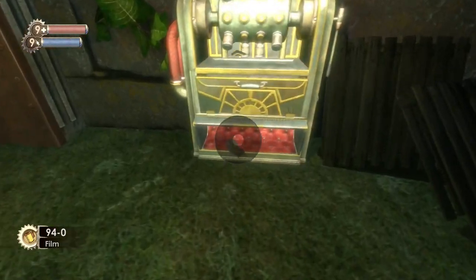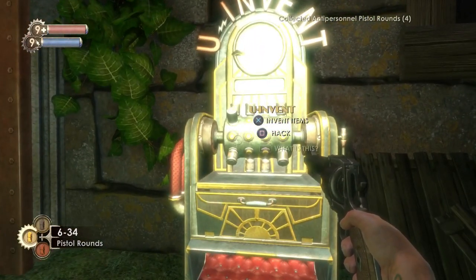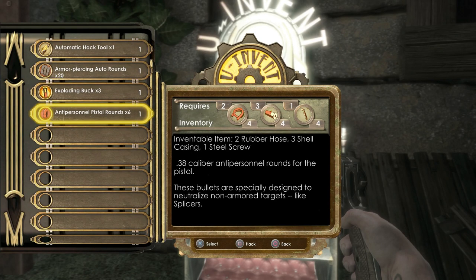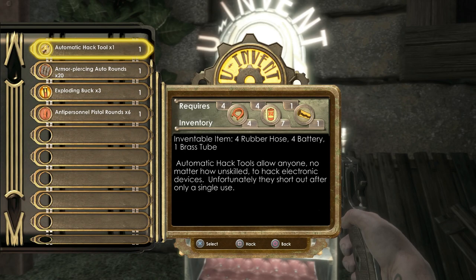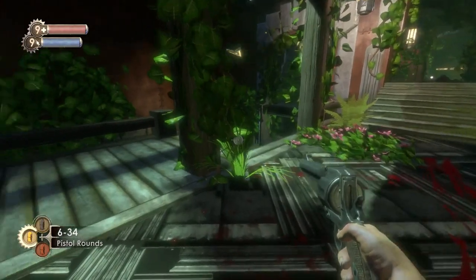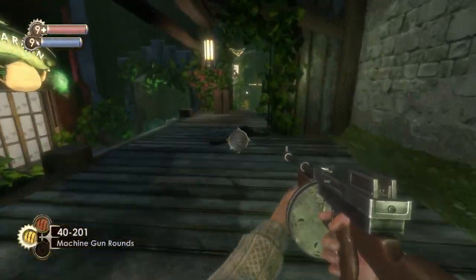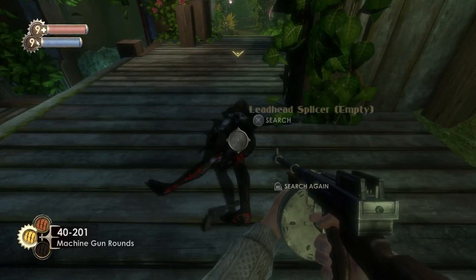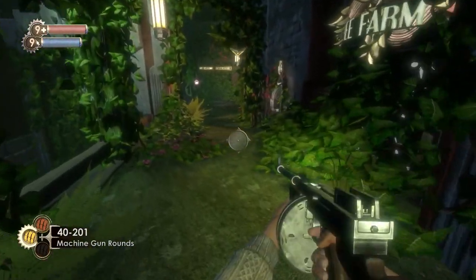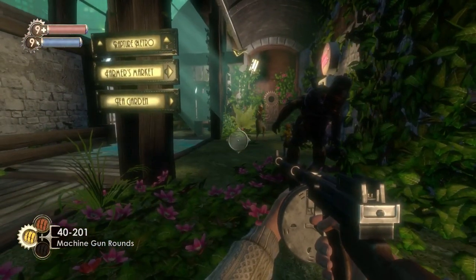That Horde mode situation will happen later on when we return to Arcadia. You can hack a load of cameras and turrets and just hide in the corner, disappear, and they will take care of all the enemies, which is pretty cool. But it's not essential on this difficulty. Here I'm going to re-roll and nothing happens — most of the time you don't get anything else great, but sometimes you can get some more materials.